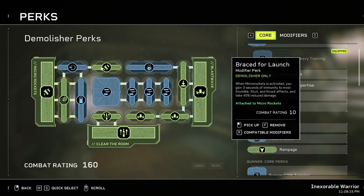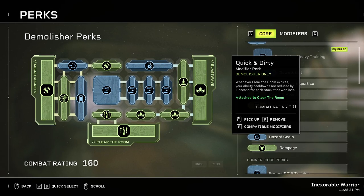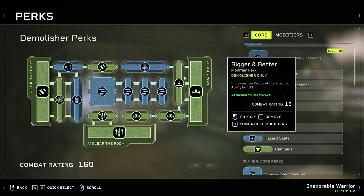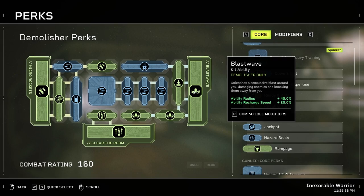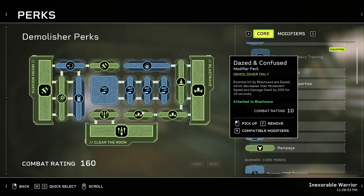For Clear the Room, I just have Quick and Dirty — whenever the stacks fall off, you get one cooldown second shaved off, and that's more than enough for two slots. For Blast Wave, I go with Rapid Deployment for the cooldown and Bigger and Better for the radius, because it has a very small radius on its own. Assault Battery reduces the cooldown by 10 to 50% per target hit.